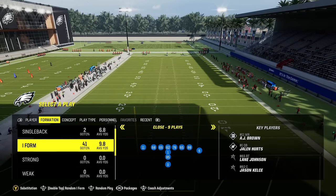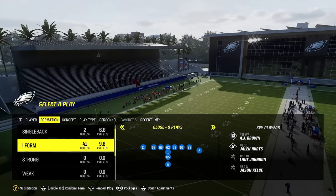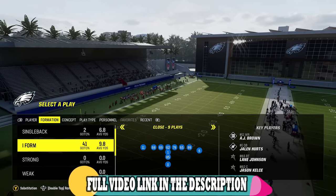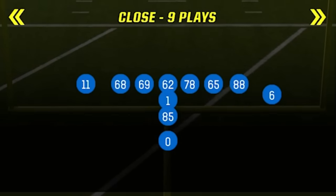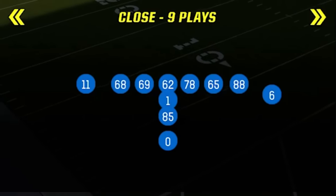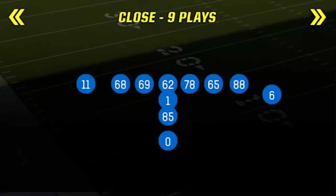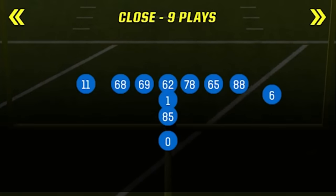Welcome back money team, this is Mad Money Shot with the mad cheese. Got a full breakdown video for you today — I'm in practice mode because I want to break down a new offense I've been using in a lot of gameplays. That is the I Form Close. To me this is one of the meta offenses to use right now, based off the fact that since the latest patch came out, running the ball is back in a big way, and this formation has some of the best run plays and pass plays in the entire game.